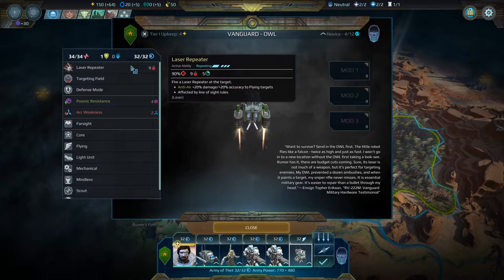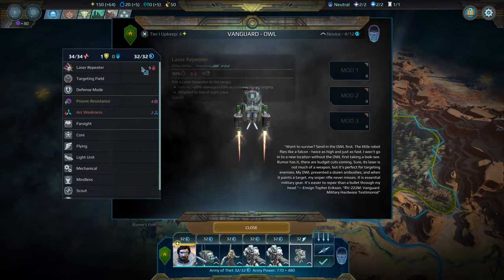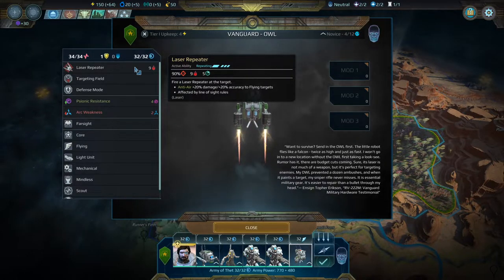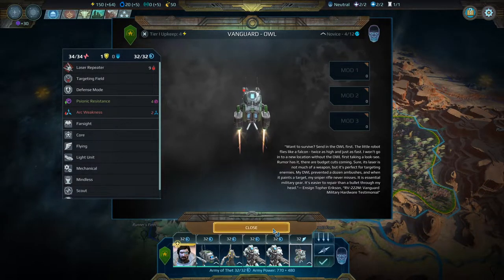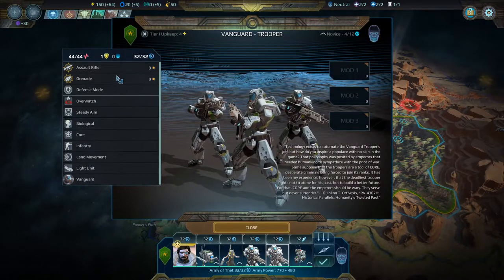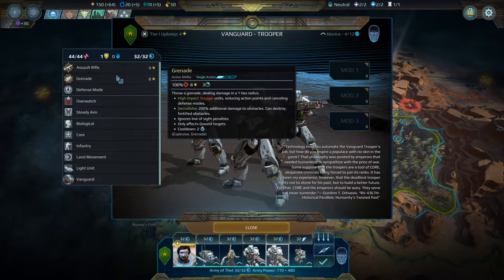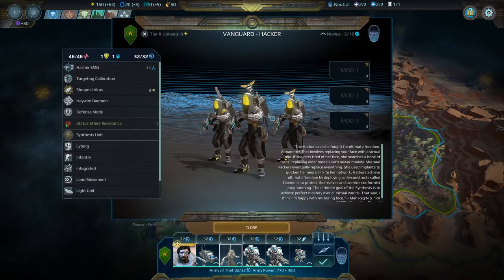We actually have our own Owl in our army. He can laser repeater — which means he shoots — 90% accuracy, 9 damage, laser damage, range of 5. Repeating means he will shoot for as many action points as he has. You start with 3 action points and they go down as you move and take actions. You can also use a targeting field which makes enemies easier to hit, and you can go into defense mode. Almost every unit has some type of defense mode. These are our Vanguard Troopers — our regular lads. They have assault rifles and grenades. Grenades can do high impact staggers, which reduce action points and cancel defense modes, and are also good for destroying the environment.